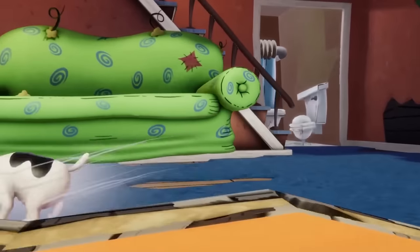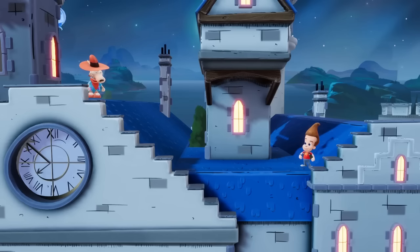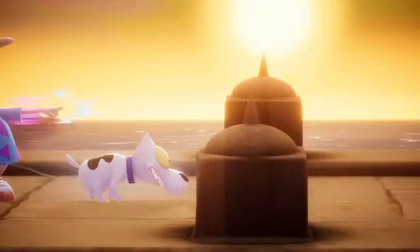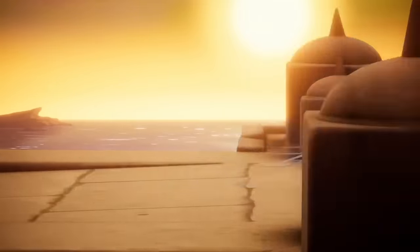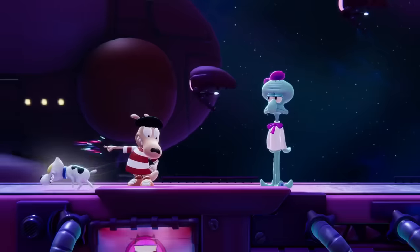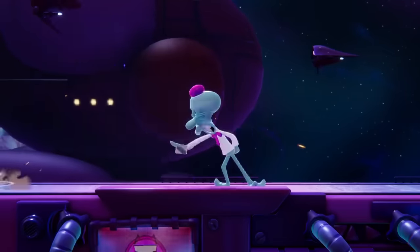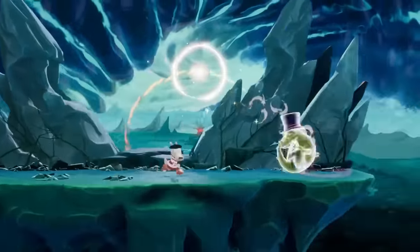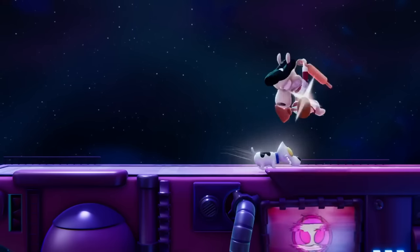Since we've already introduced him, let's talk about Spunky, who can be called out with Rocco's neutral special to chase after his opponents. As long as Spunky's on the ground, he'll run in a straight line until he gets close enough to pounce on his target. If he misses his mark or gets called in the wrong direction, fear not — pressing the special button again or giving him a little encouragement with one of Rocco's attacks will turn him around on command.